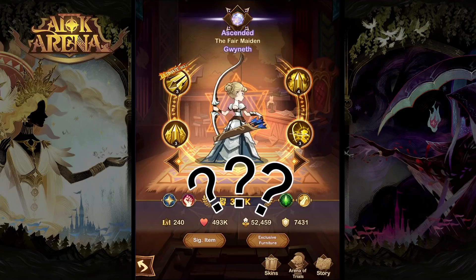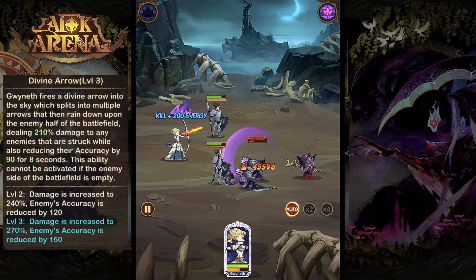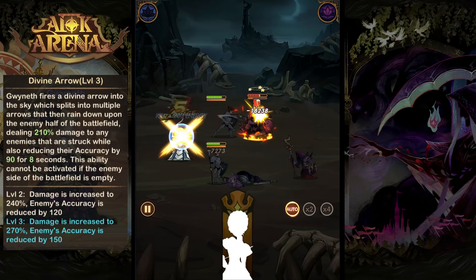For her ultimate ability, Divine Arrow, she's going to fire an arrow into the air. It will split into multiple arrows and rain down on the enemy's half of the battlefield, dealing damage and reducing their accuracy. However, the one catch is if there are no enemies on their side of the battlefield, she cannot activate this ability.